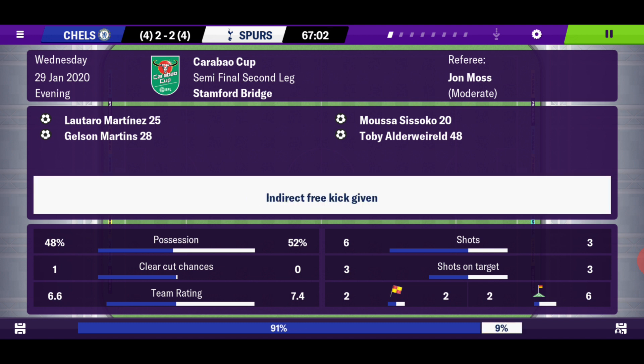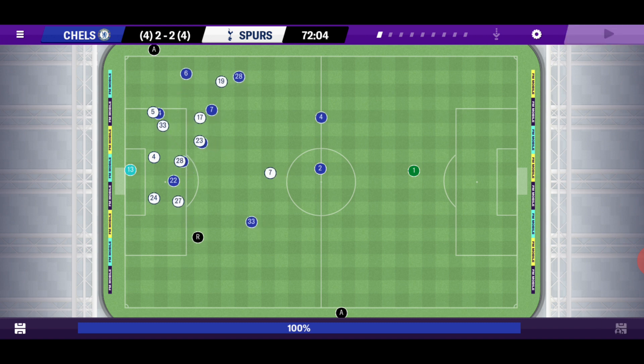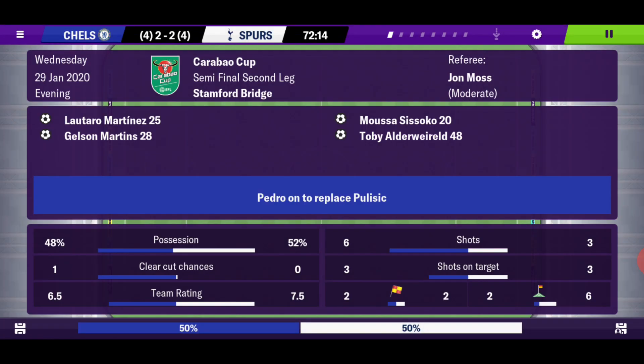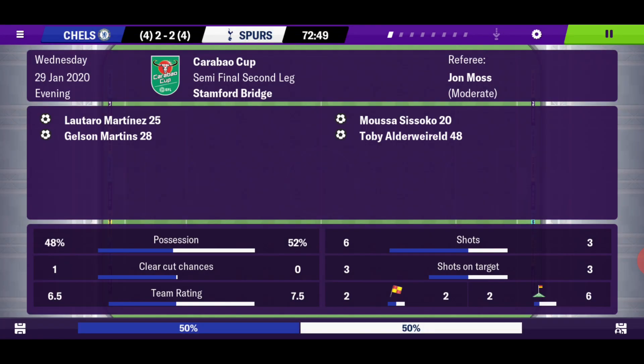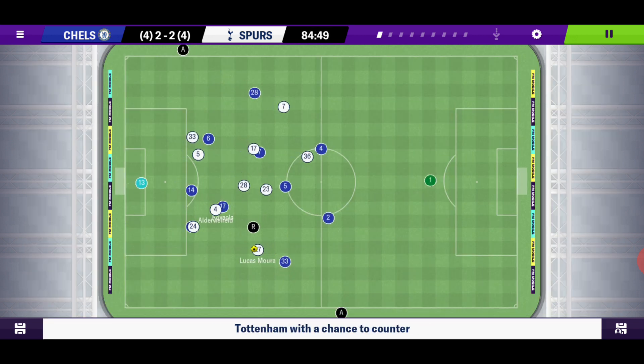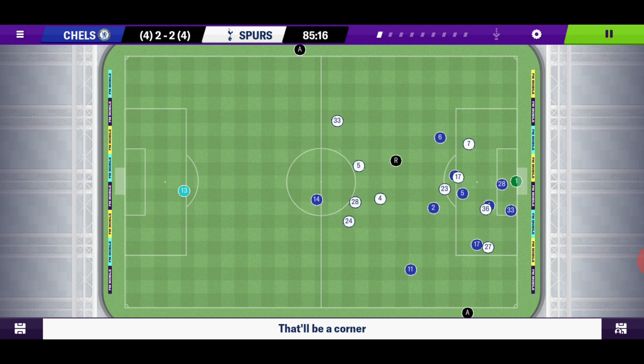Tottenham have definitely ramped it up in the second half — they've gone up to a 7.4 team rating while we've lowered from 6.8 to 6.6, which means Tottenham have come out the stronger side in this second half and it's up to us to match that. Let's put on Pedro for Pulisic for now. Here's Lucas Moura — Emerson needs to close him down very quickly. Good closing down and it's a corner for Tottenham. It'll be a very nerve-wracking final few minutes.